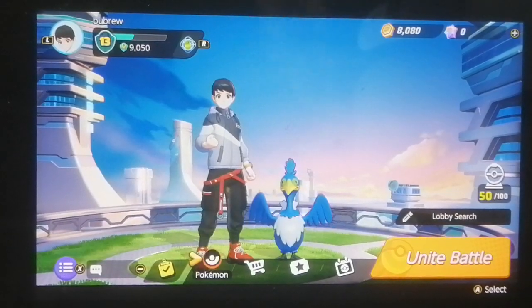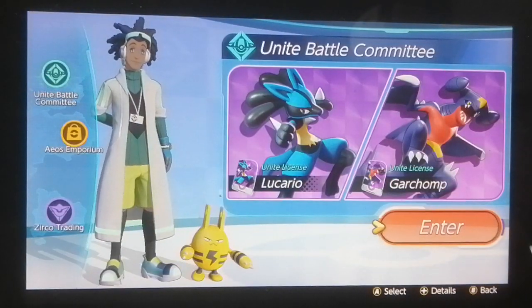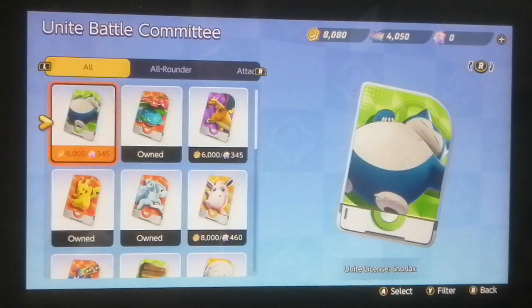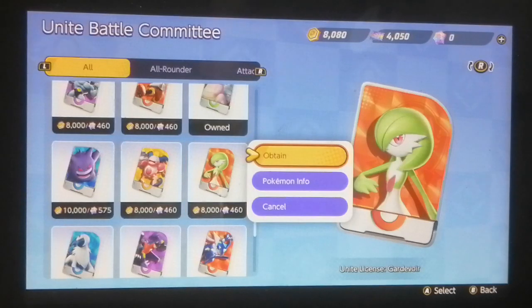Hey Brewsters, welcome back to another episode of Pokemon Unite, and today is an extremely exciting day because we are going to be purchasing the brand new Pokemon, which is Gardevoir. Gardevoir literally just came out 40 minutes ago at 2pm, so she actually costs 8,000 Aeos Coins, so we're going to go ahead and purchase her right now.